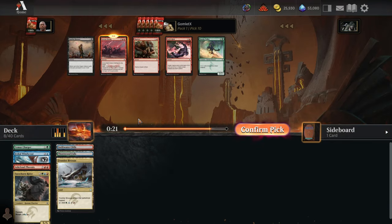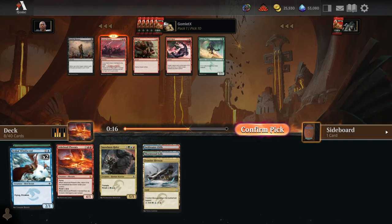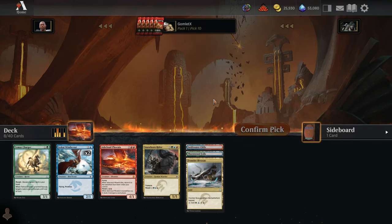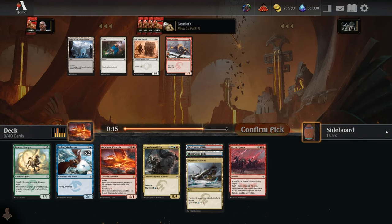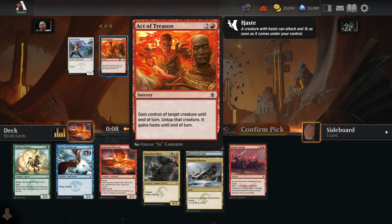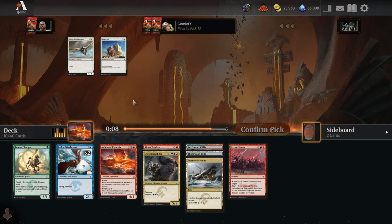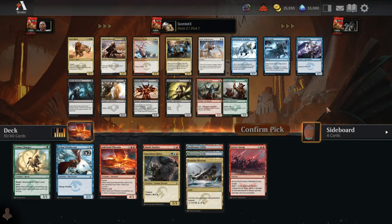Pick 10 — Arrow Storm? That's pretty sweet. I'll roll with that over the Smoke Teller. Then we take an Einoch Tracker — we've definitely got a morph theme going on here. We'll take an Act of Treason that we probably won't play. And now we'll rare draft the highest rarity card as we move into pack number 2.